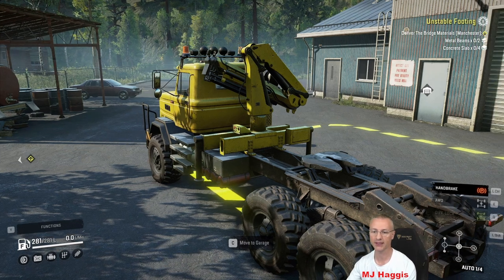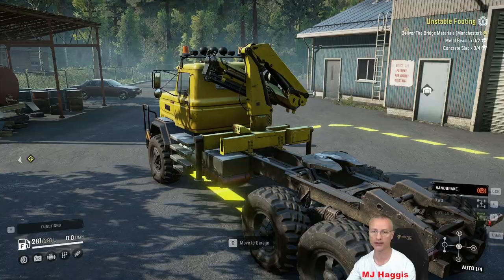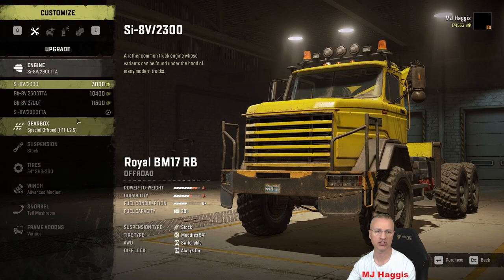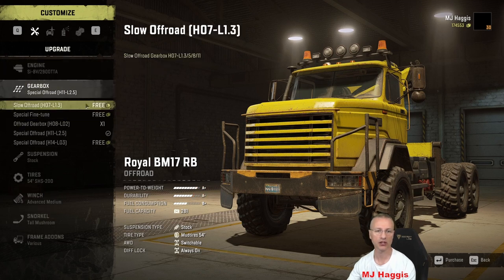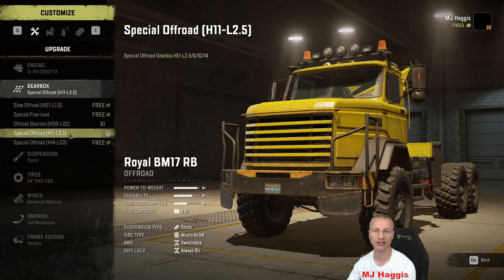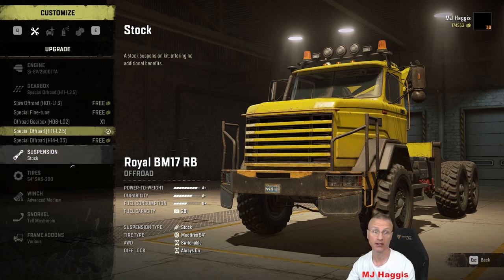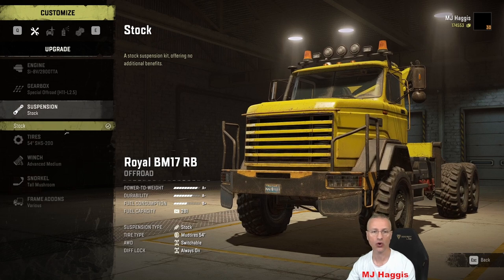First things first, I'm going to pop this thing back into the garage and show you it. Engine-wise, selection of four — I've just thrown in the biggest, simple as that. Gearboxes, a few to choose from, and one is free which is unusual. I put the off-road special 2.5. I really don't know what this relates to — it might be the gearing: 2.5, 6, 10, and 14. So I can only imagine that's the gearing. Makes sense to me. No choice of suspension — you get stock, that's your lot. That's unusual as well.